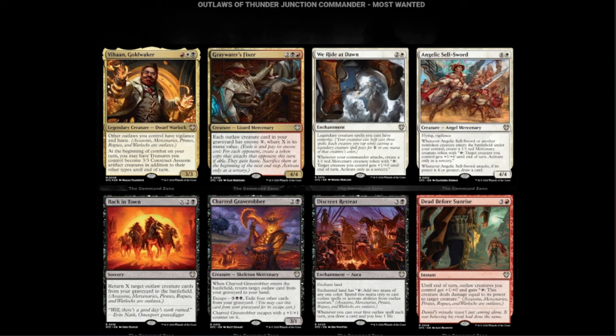We Ride at Dawn — white and two. Legendary creature spells you cast have Convoke. Whenever a Commander attacks, create a 1/1 red Mercenary. The Convoke here lets your creatures help cast your other legendary creatures, and in Commander where all your creatures are probably legendary, this seems really good — probably one of the best mana rocks you can get. It's in white, which is kind of weird, but we'll have to wait and see.